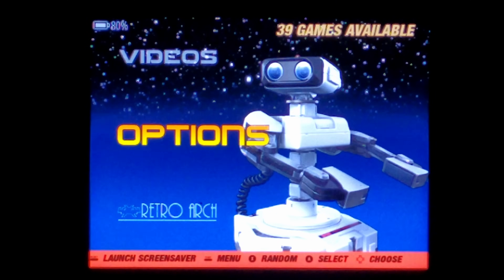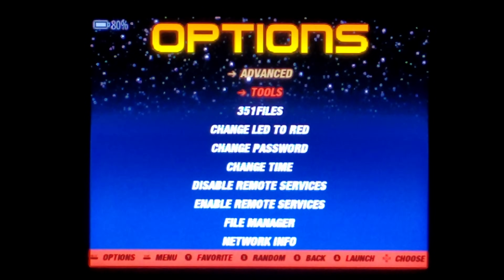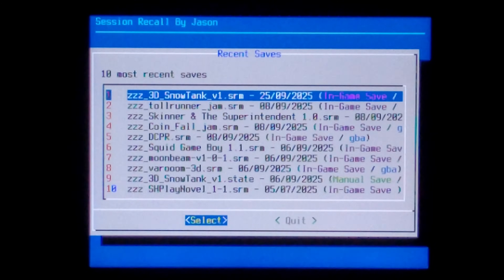We'll cover how to install the script later on in the video, but once the script's been copied over, you can run it by going to Options, down to Tools, and down to Session Recall. Basically what this script does is it scans the entire ArcOS SD card for both save states and in-game save files.